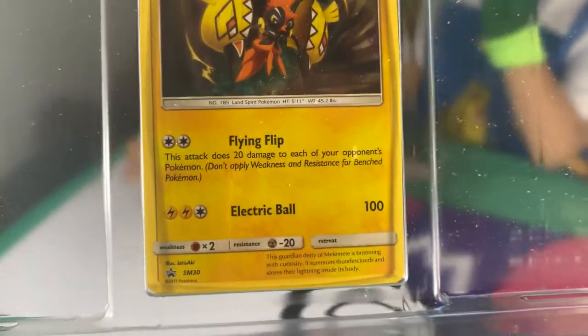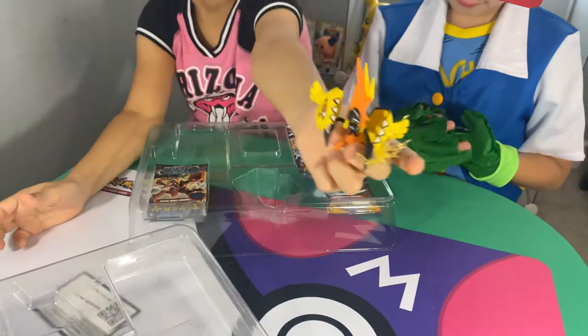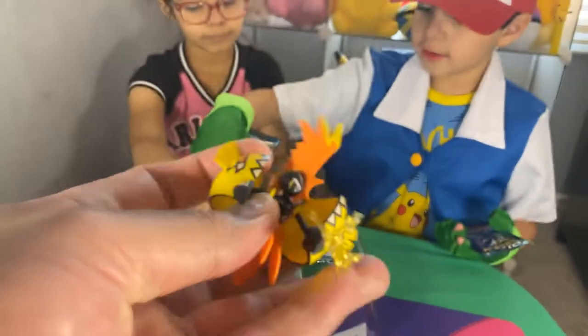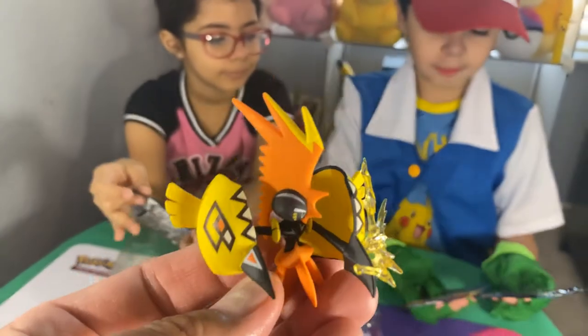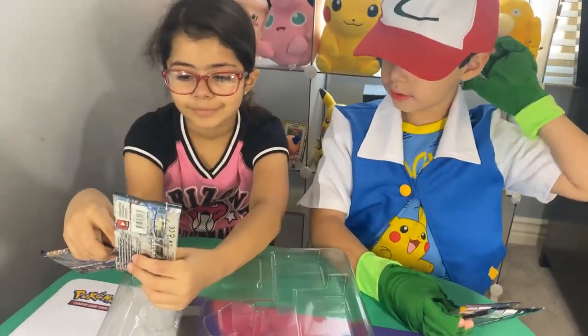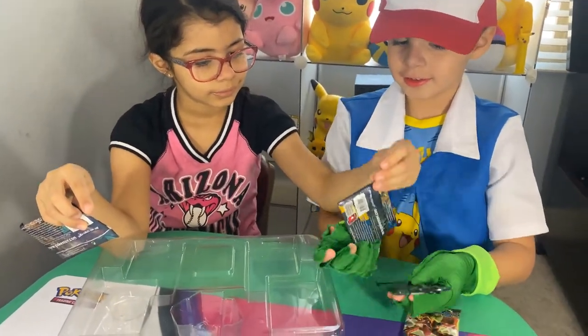This is the promo card again — you can see Tapu Koko, it's really cool. Look at that shininess! This is the figurine — Tapu Koko, look how cool that is, he's doing like a lightning strike. So you guys got your packets?